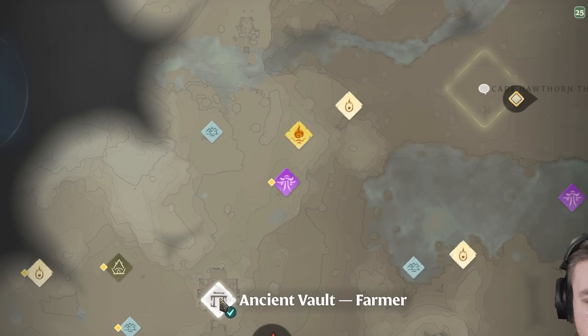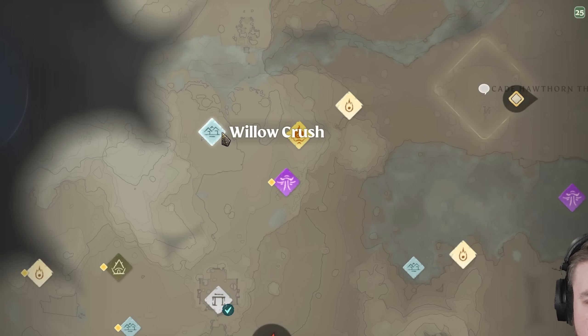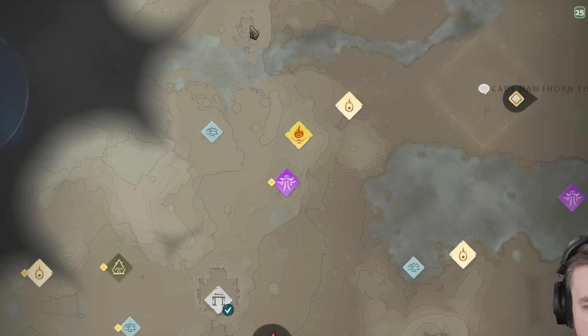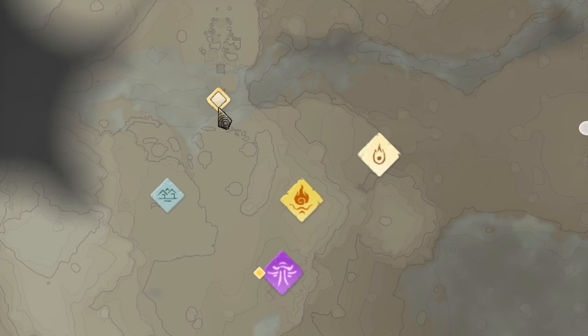From the ancient vault of the farmer you're going to go slightly to the right and head northwards until you go past the town of Willow Crush. As you go north there's a small ruin on the map — if you make a waypoint there's actually a bridge. This bridge lets you cross over this shroud layer, which is level 3 shroud, so you'll need to upgrade your flame altar to level 3 before you can pass through it.